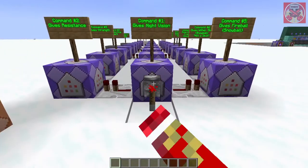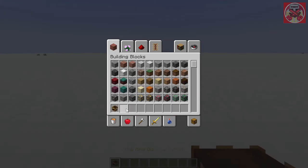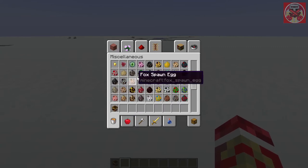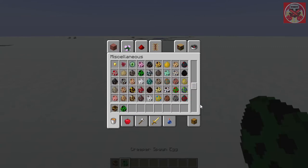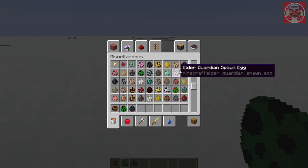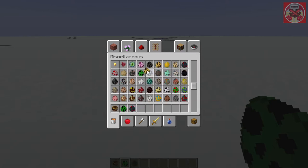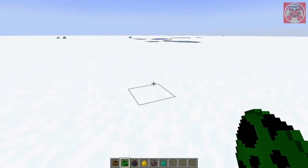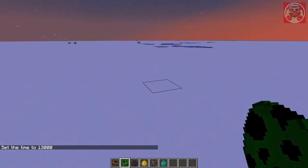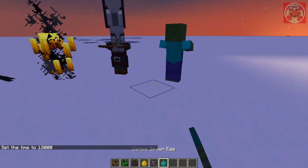First off, I'm going to demonstrate how this works. So here's the Mob King disguise helmet right here. I'm going to pick out a few random mobs — let's do a cave spider, maybe a blaze — actually a pillager, and we'll throw in a zombie too. Even though they'll burn at daylight, let me do time set night for that. So I'm going to summon in these random mobs right here.